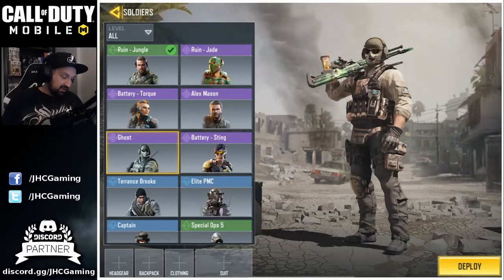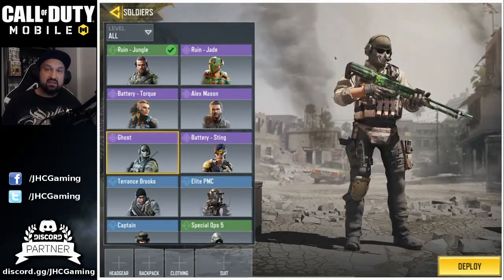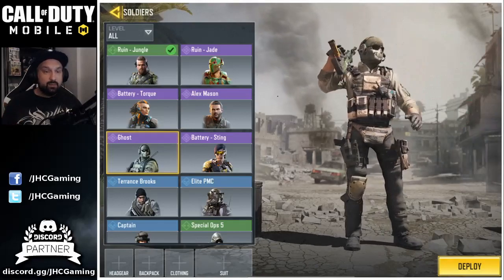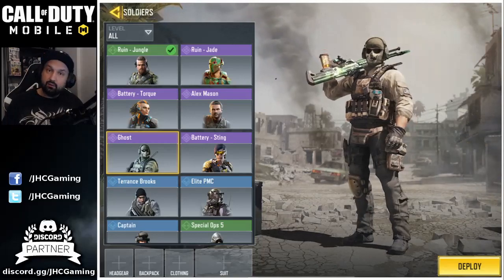Next one is Ghost — it was the Season 1 Battle Pass skin. There was only one skin in Season 1 on the Premium Pass, and that was this one. So it's pretty common — you'll see this one a lot on the battlefield.